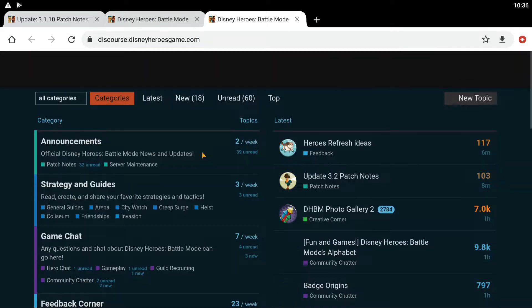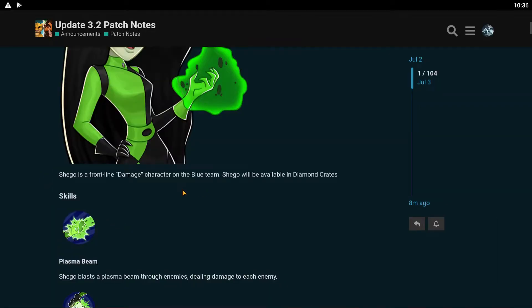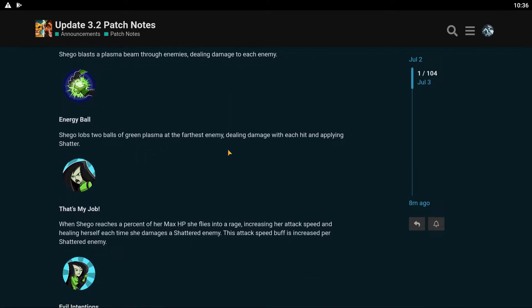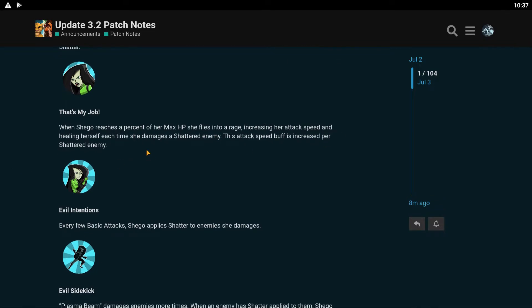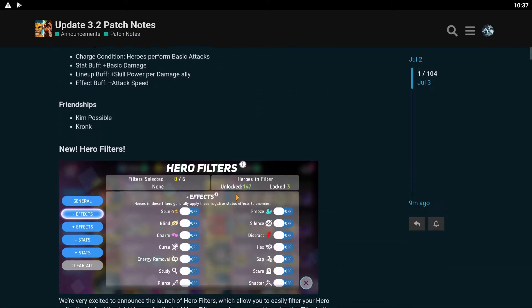Let's go over to the forums real quick. I'm not going to make this video too too long — I'm kind of just going to do some stuff and call it a day. Alright so Shigo is a damage character on the blue team — she deals damage with her white skill, two balls of green plasma dealing damage with each hit. I feel like she's going to be a fantastic hero. Oh she has shatter — that means she's going to be really good! She increases her attack speed and heals herself each time she damages a shattered enemy. Just seeing the word shatter scares the shit out of me.